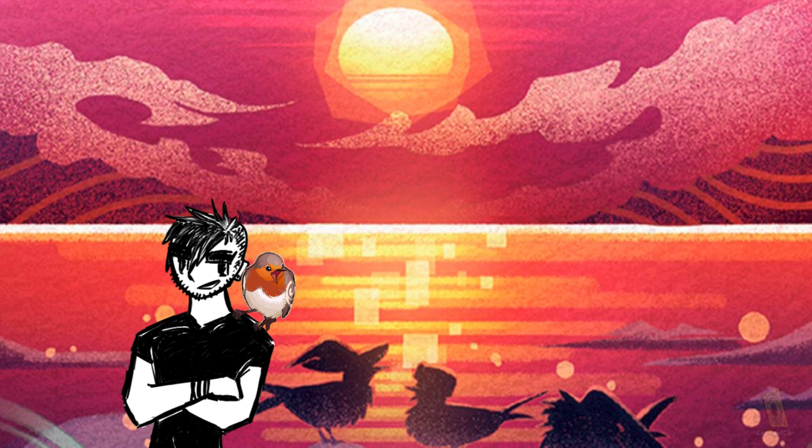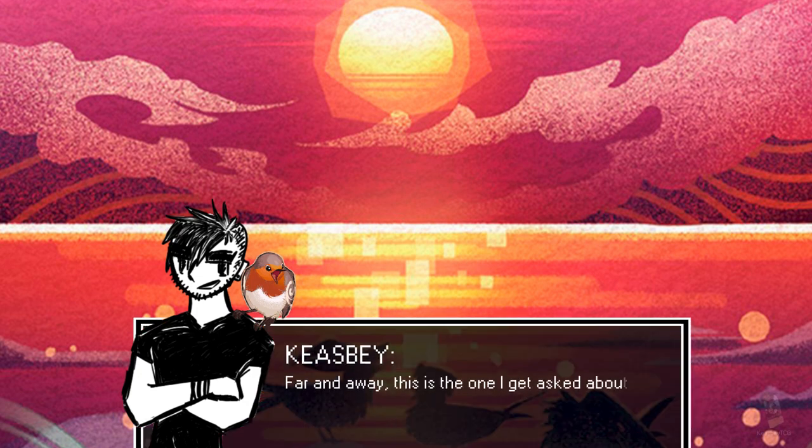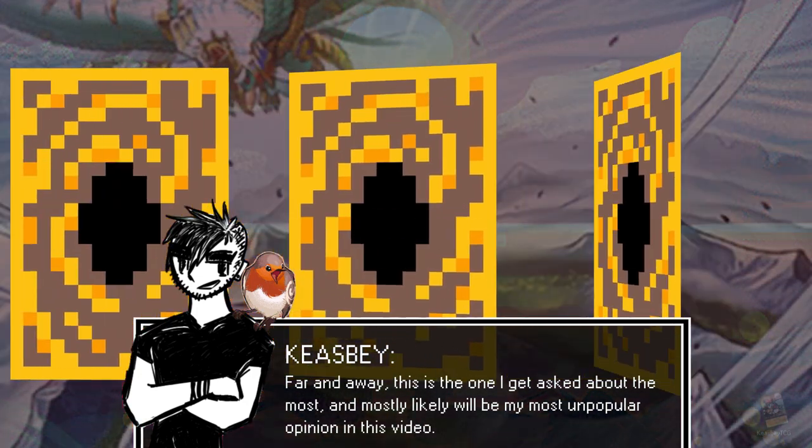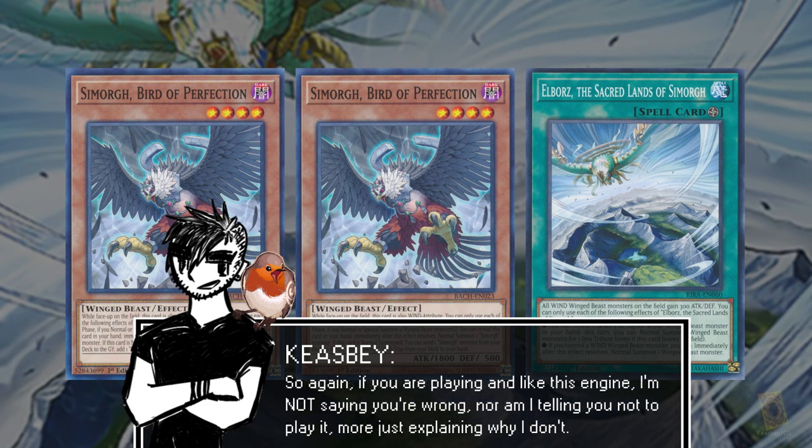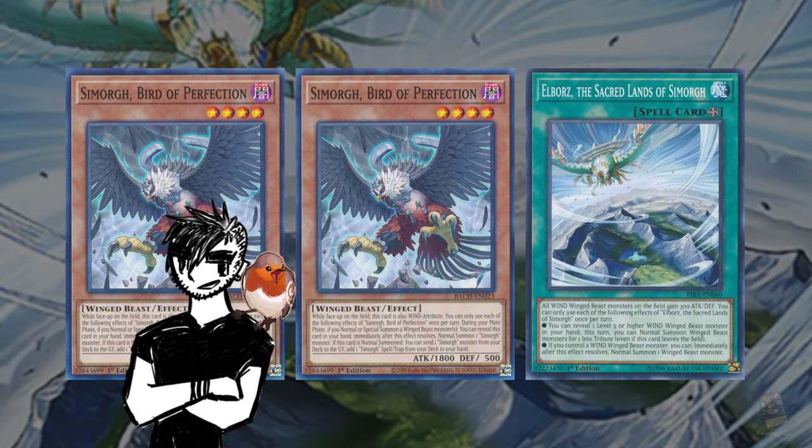The first thing I get a lot of questions about is how I feel regarding the Simorg engine. To sum this up in Flounderies, Ash Blossom can be pretty killer to a turn one if you don't have protection from Map, Called by the Grave, or Gold Sarcophagus. And even then, depending on the makeup of the rest of your hand, Ash can still potentially be a turn ender if you're playing against an opponent who knows the deck well enough.